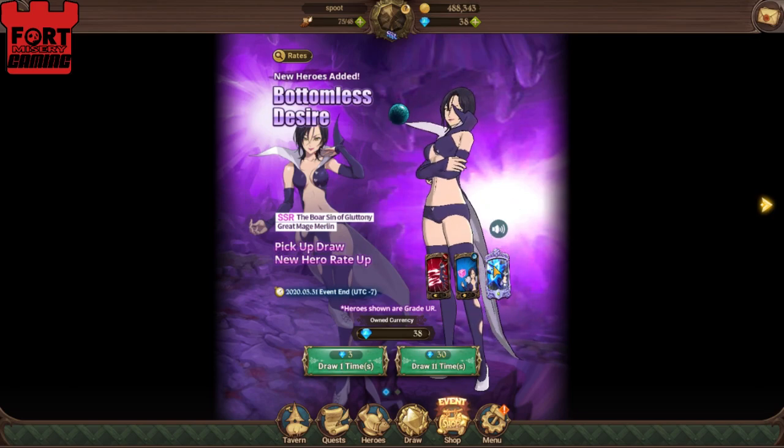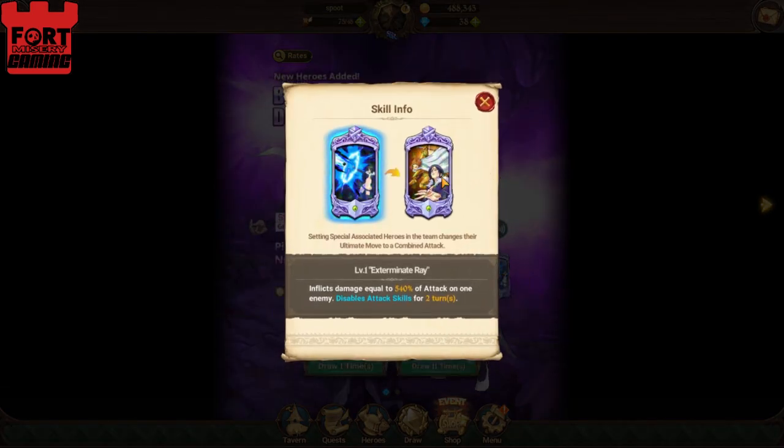She's very annoying in PvP. Her skill info is pretty good — it's pretty much exactly the same as Red Merlin, which is Exterminate Ray. It's 540% attack on one enemy and it disables attack skills for two turns, which is kind of backbreaking in a lot of occasions, as you may have figured out.